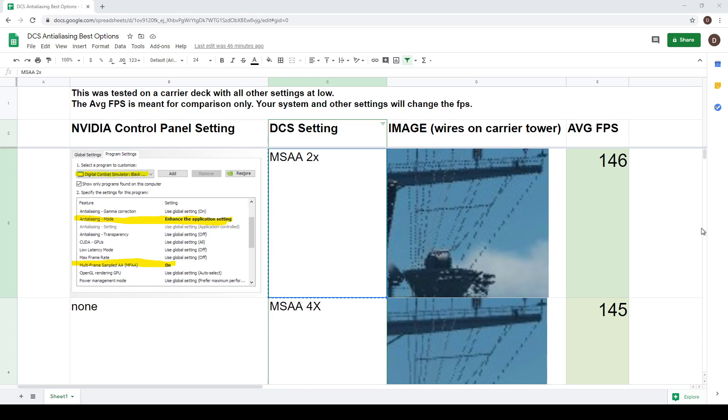Hey everybody, welcome to this Excel sheet you're looking at here. I recently upgraded my gaming computer - a modest upgrade - but I was looking for the best anti-aliasing settings in DCS. I did a lot of research, couldn't find any straight answers, so I did some tests and wanted to share the results. If you're interested in knowing what I think are the best settings for anti-aliasing in DCS, keep watching.